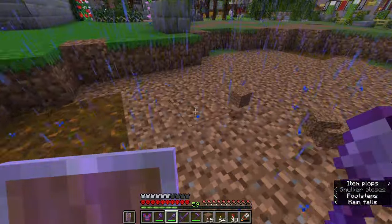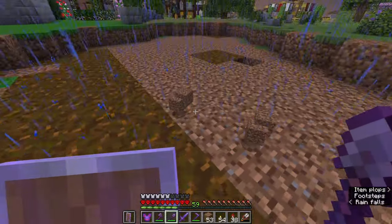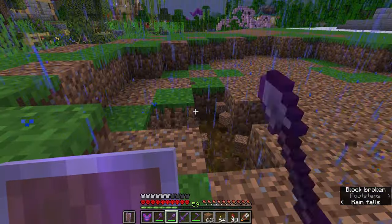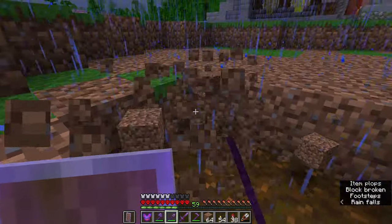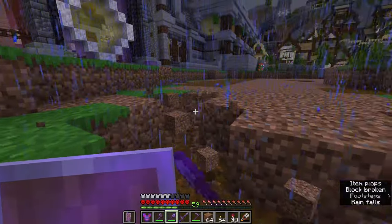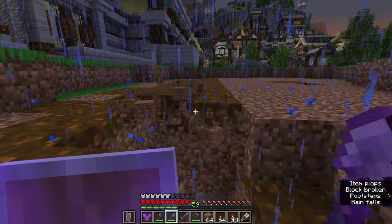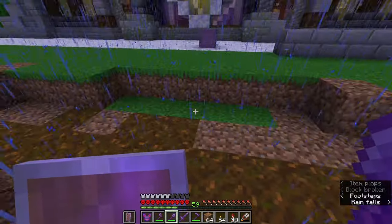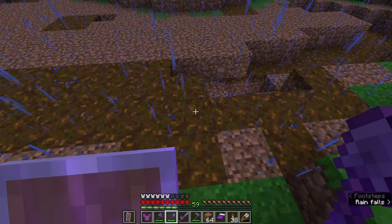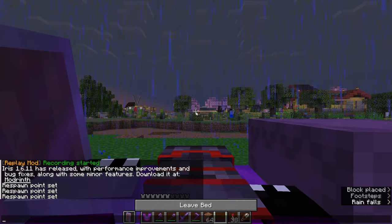There we go, the first layer has been dug and I want to make this about three layers deep because I want to make a pond, not a puddle. I'll start over here, bring it in a little bit and dig out the next layer. I'll go around the entire thing, dig out the next layer, and then I think I'll dig out one more after that. It is getting very dark and I haven't lit up this area, so I think I need to go to bed and continue in the morning.